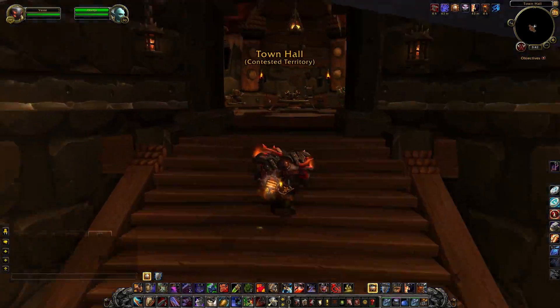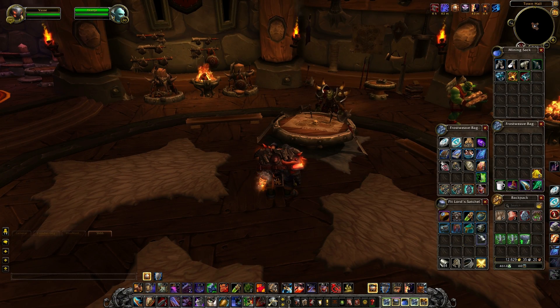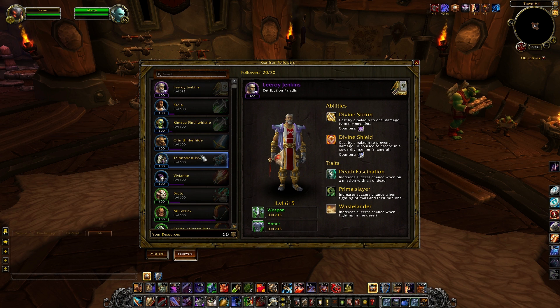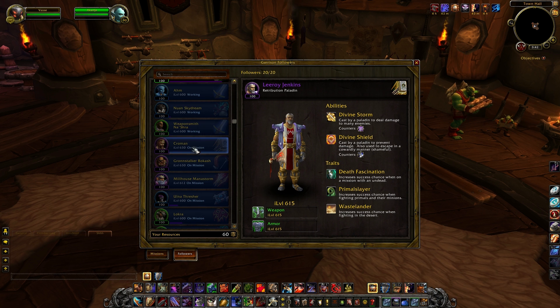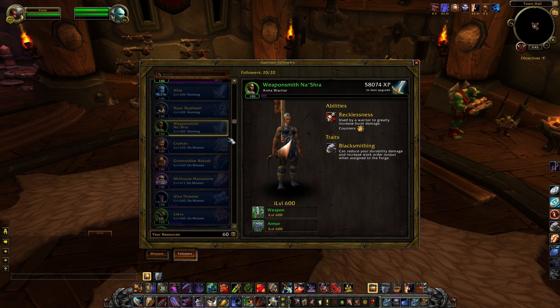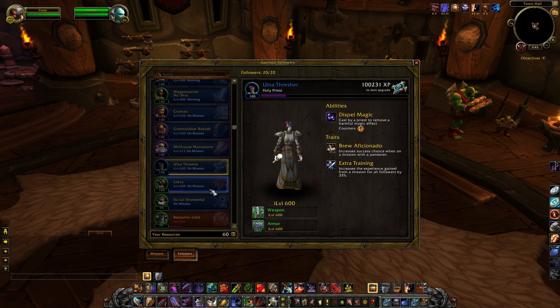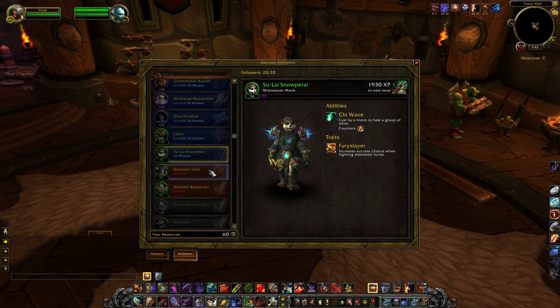Let's take a look at the followers. Here's my list of followers — these are all available to go out on missions. I also have a bunch grayed out who are currently on missions: one working at the enchanting area, one in the mines with the mining trait, and one in the forge with the blacksmithing trait. Out on missions I've got Crowman, Gronstalker, Milhouse Manastorm and others. Currently I have a cap of 20, but I'll eventually have up to 25 because I have the barracks.